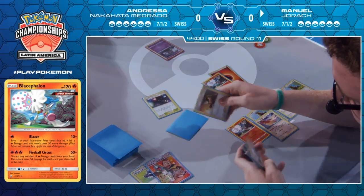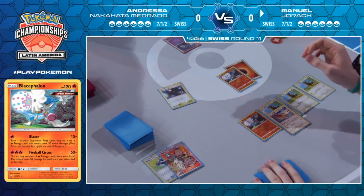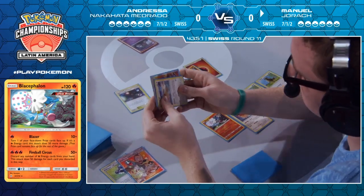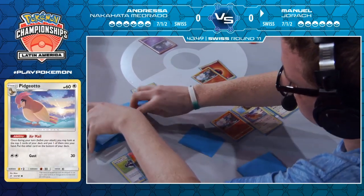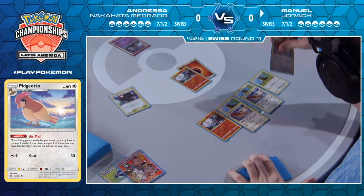Back to Manuel's turn, as we see him doing an airmail decision. Was that the Welder he took? He doesn't have any fire energies, just two crystals. Maybe if he could find a fiery flint he'd be in an amazing spot. He's just going to keep going airmail, Pidgeotto, airmail. This is pretty strong, right? A free Pidgeotto turn two — that's not a bad start at all.